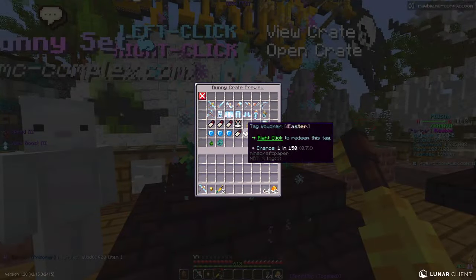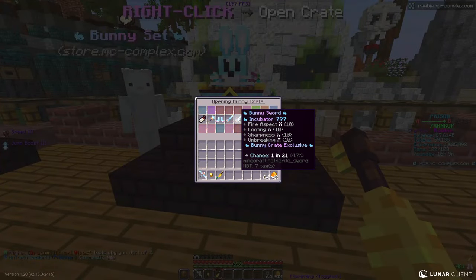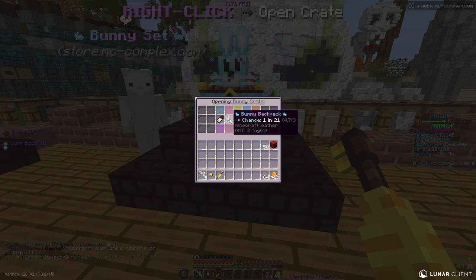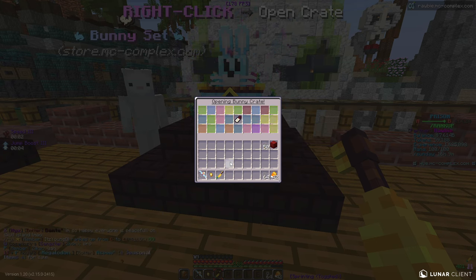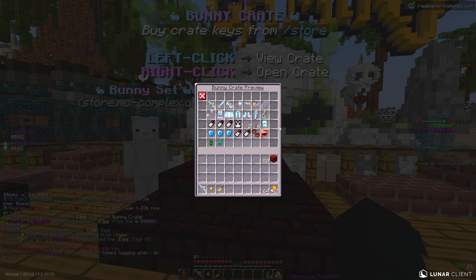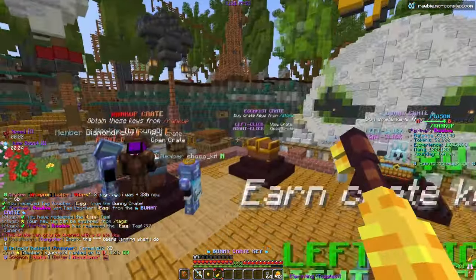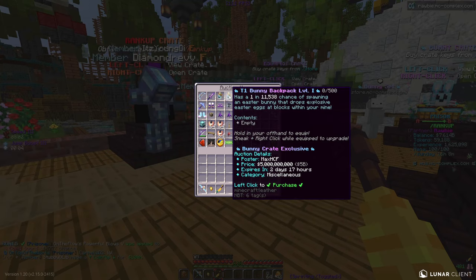Now we're finally going to open some of these bunny keys. We're gonna do two 360s — that's always how you get the best luck. Let's open the first one and see if we can get something good. A backpack would be cool — not a tag, bro, we almost got a bunny backpack! I'm pretty sure those are actually good backpacks. We got an egg tag, which I don't have so I'll take it. Nothing too crazy. Let's look at what a bunny backpack actually does on the auction house.